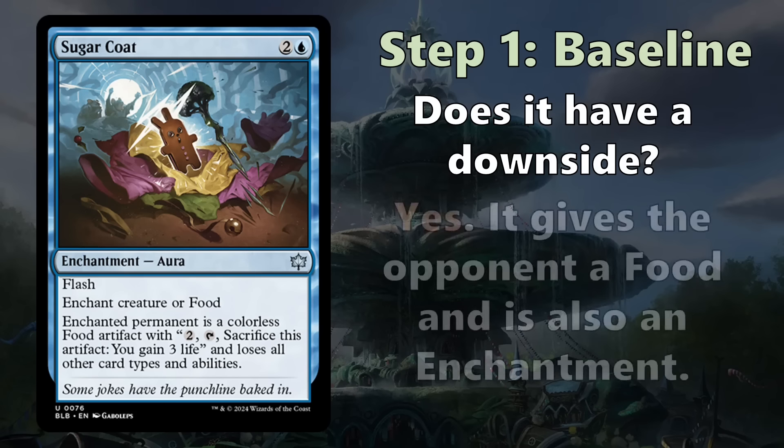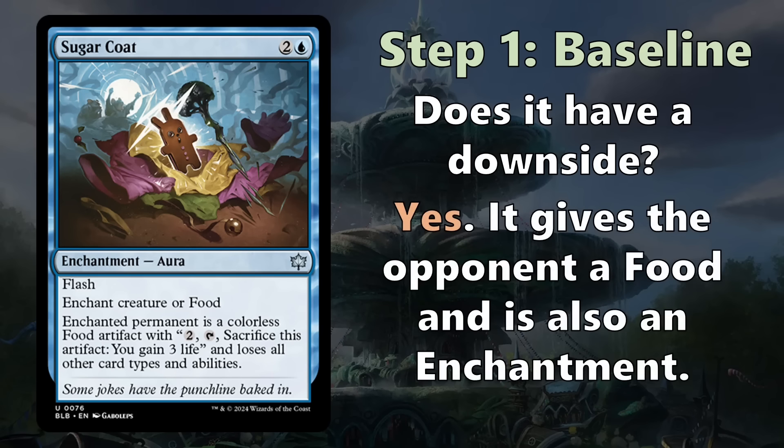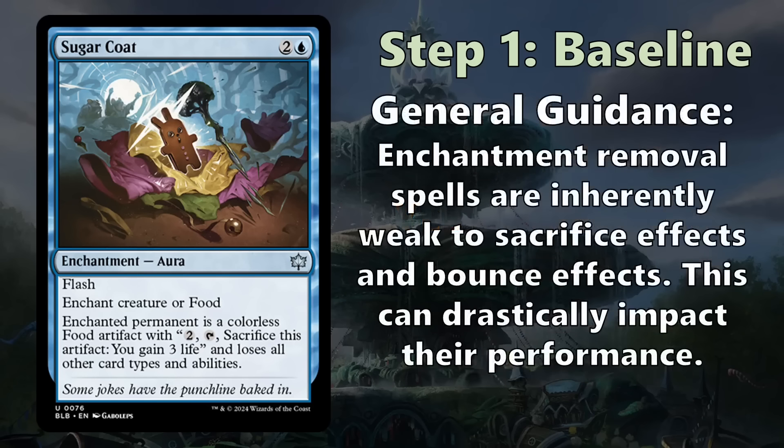Does it have downside? Yes — two downsides: it gives your opponent a food, and it's an enchantment. Enchantments as removal spells have inherent downsides when your opponent has sacrifice synergies or can bounce permanents. This particular version turns the creature into a food, so creature-only bounce won't recover the original card, but artifact or any-permanent bounce effects could still let them retrieve it. It's important to be aware that enchantment removal is inherently weaker when the format has common sacrifice or bounce effects.